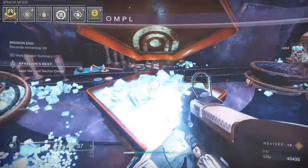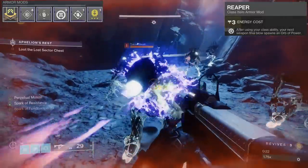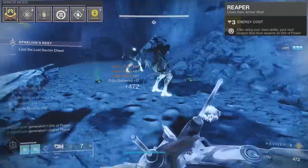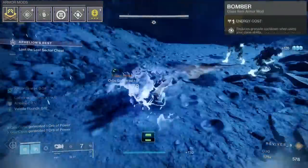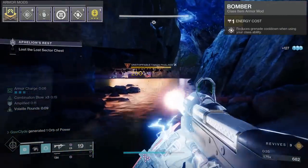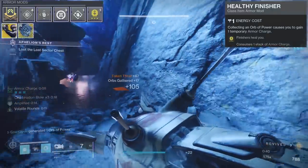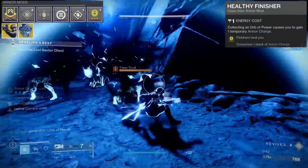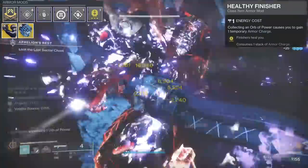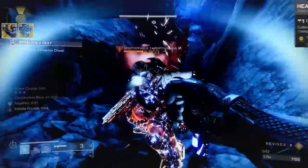Class ability: Reaper is huge — when using your class ability, your next weapon final blow spawns an orb of power. You could swap this for double Bomber to reduce grenade cooldown when using your class ability, but I chose Reaper. I ran Healthy Finisher on the Liar's Handshake and Assassin's Cowl builds because with Assassin's Cowl you want to hit finishers to go invis. Even with the Liar's build, if you get a champion weak and hit a finisher, it consumes one stack of armor charge and heals you.